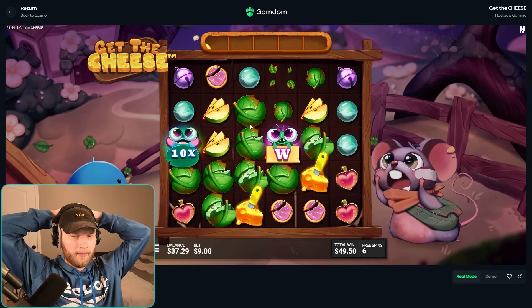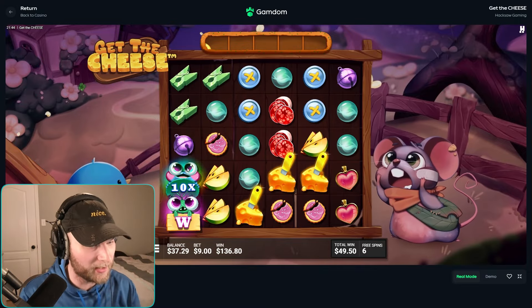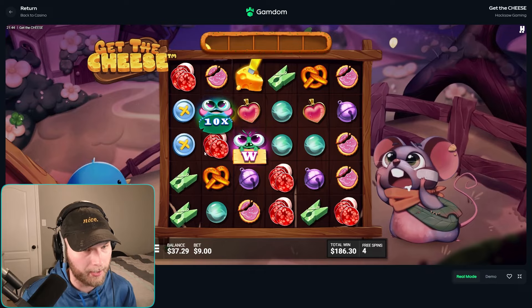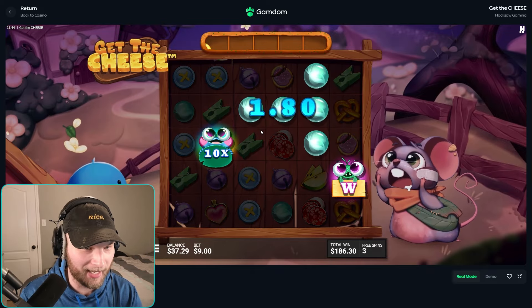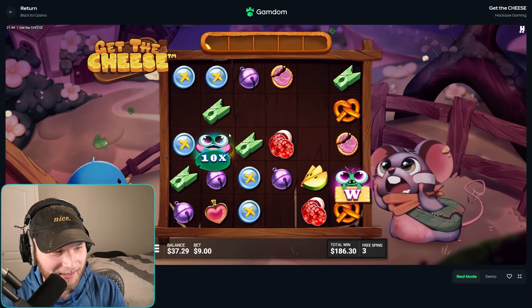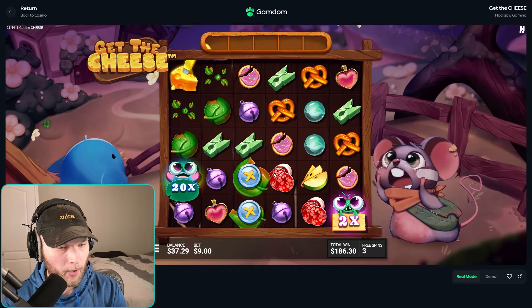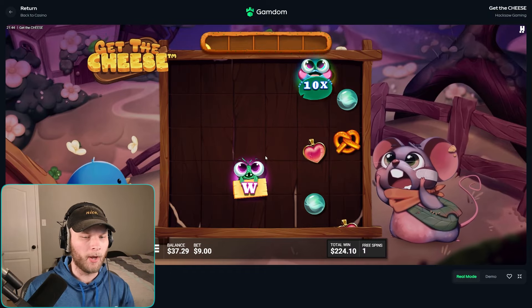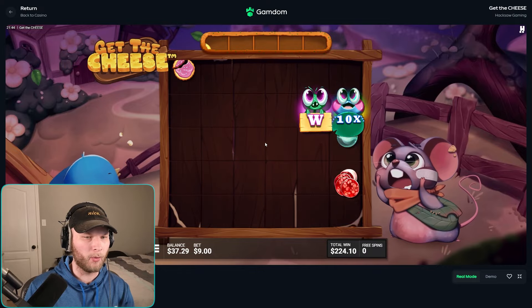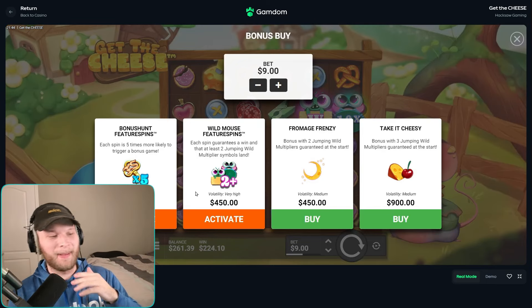Oh my god, nice! I think this bonus is so much better because if you can get this thing to tumble, the multi is just so much more powerful. But you gotta get it to hit the pins or something. Come on, hit again please — move together. No. We need one more hit — I just spent $450. Okay. I'm debating.